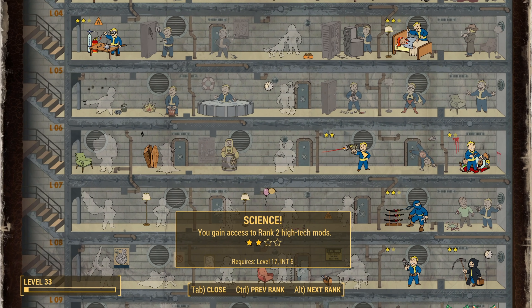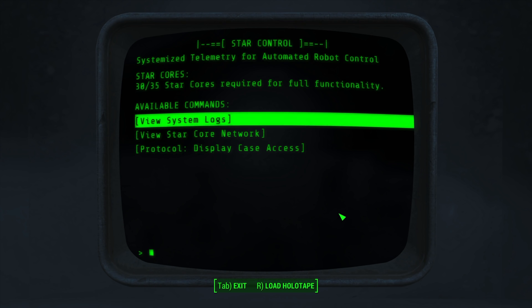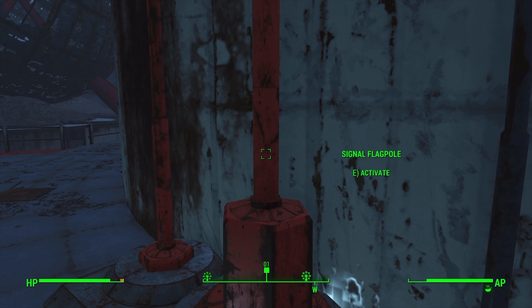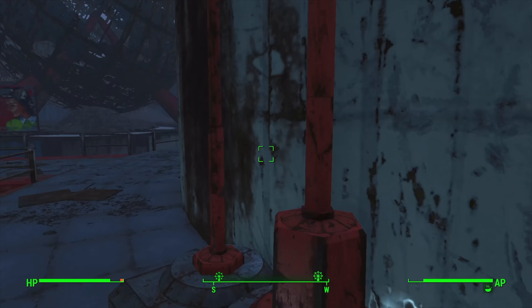We level up from the encounter and take Science rank 2, make our way back to the main plaza, access the control room terminal to liberate the defences, then go to the flagpole and assign the Pack to take over. They haven't stepped out of line yet, so we let them have some territory.